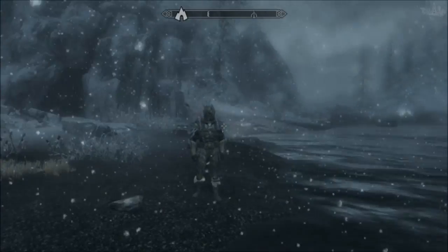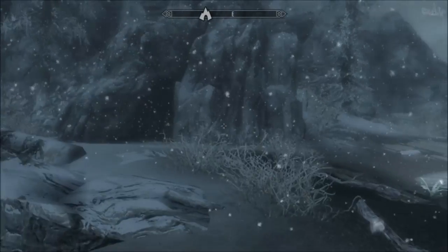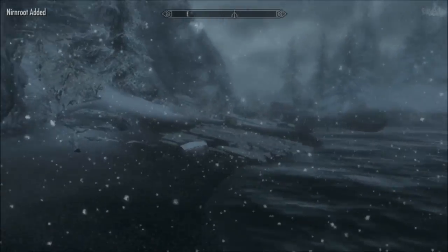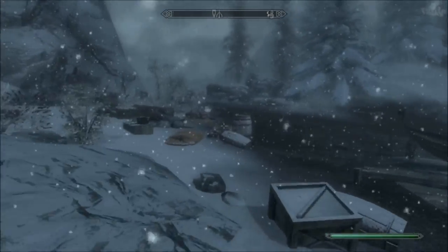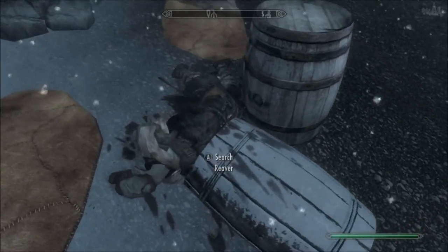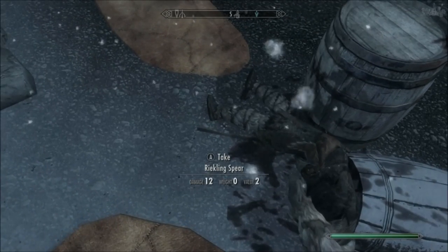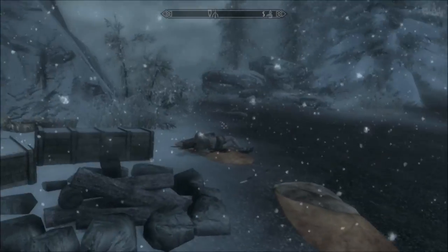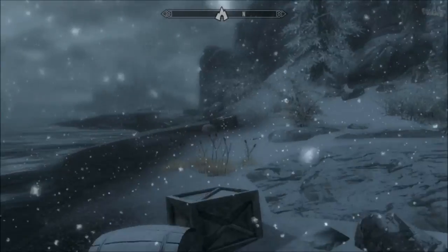So here we are at the cave entrance, but before we go in I want to do a little bit of exploring. I'm going to grab this nirnroot so it stops making that annoying noise, then we'll head down the beach. It looks like some reavers made a campsite and shipped their boat here, but all the reavers are dead. There's a reikling spear in the reaver, so I'm guessing this is a reikling cave — that's why all the objects washed ashore have been taken towards that cave over there.